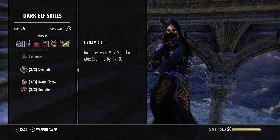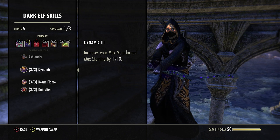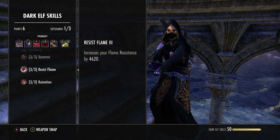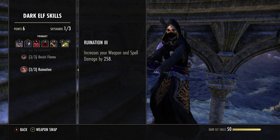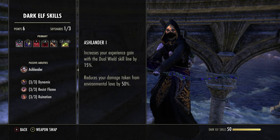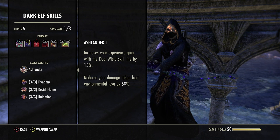For race I'm a Dark Elf. We get Dynamism: increases max mag and max stamina by 1,910 — more max mag means more damage, and max stamina gives an extra roll dodge or CC break. We also get Resist Flame, increasing flame resistance by 4,620 which is useful as a vampire. Most importantly, Ruination increases weapon and spell damage by 258. For stronger alternatives, High Elf gives more max mag for slightly more damage, and Khajiit is also strong — roughly 12% extra critical damage that you'll feel when melting targets.